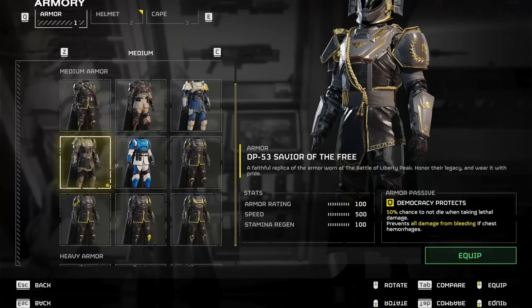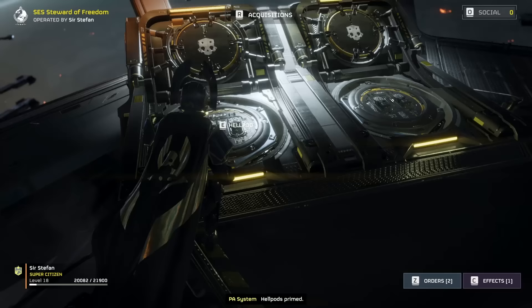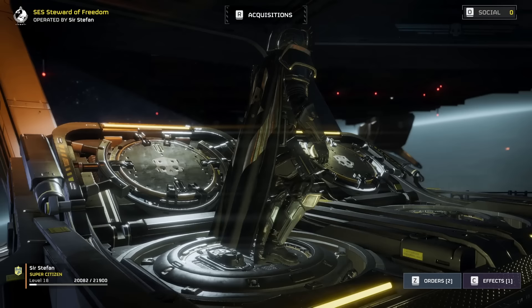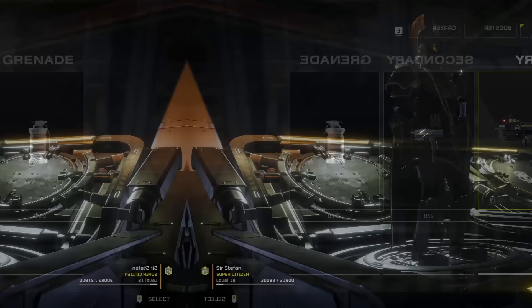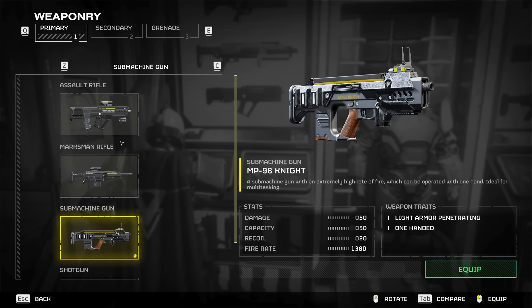However, this passive is not exclusive to this armor. One of the pre-order armor sets, TR-9 Cavalier of Democracy, and regular armor from the game have the exact same passive. So as far as the armor goes, the only difference this makes is the way that it looks — it's purely cosmetic.